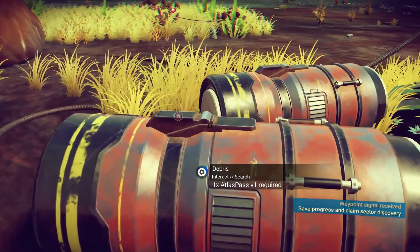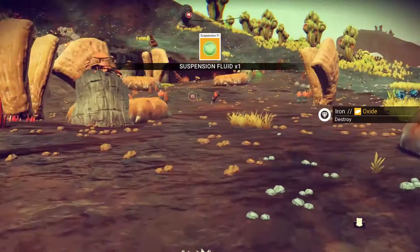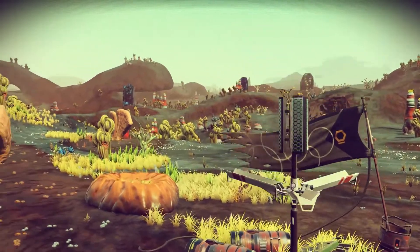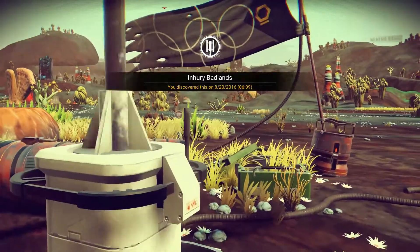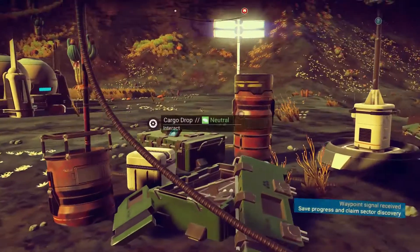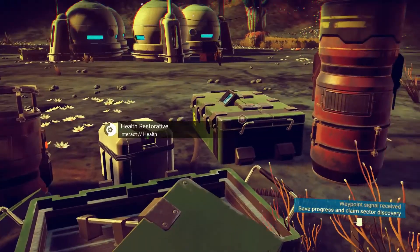The first use of the Atlas Pass version 1 is to unlock debris containers on the surface of planets in order to gain viable crafting components, which you can use to create better items. You can also sell them to make some money. It is really helpful if you are looking for components to create items you really need, such as warp cells.